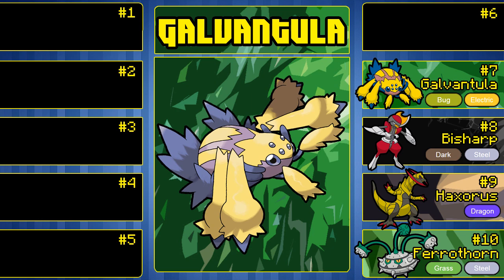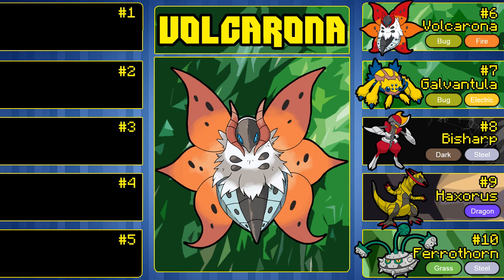Coming in at number 6 is Volcarona. Volcarona is not a pseudo-legendary. Just like Haxorus, a lot of people have that misconception because it's powerful as hell, and because you find it in the Relic Castle ruins. You can find it there or just hatch the Larvesta you receive. Volcarona is a very, very strong Pokemon. It gets Fiery Dance, which I'm pretty sure it's the only Pokemon to get — even though it learns it at level 100, it can be amazing. Fiery Dance is basically a stronger Flamethrower with the chance to boost Special Attack.